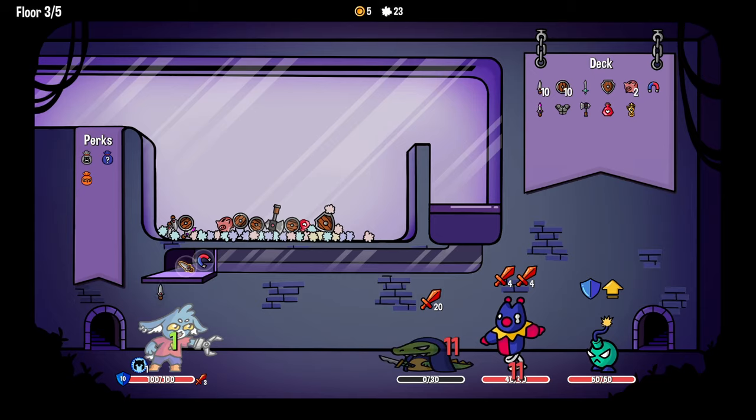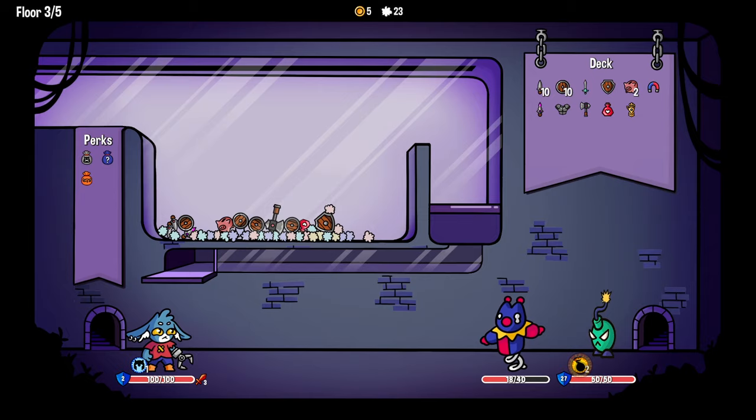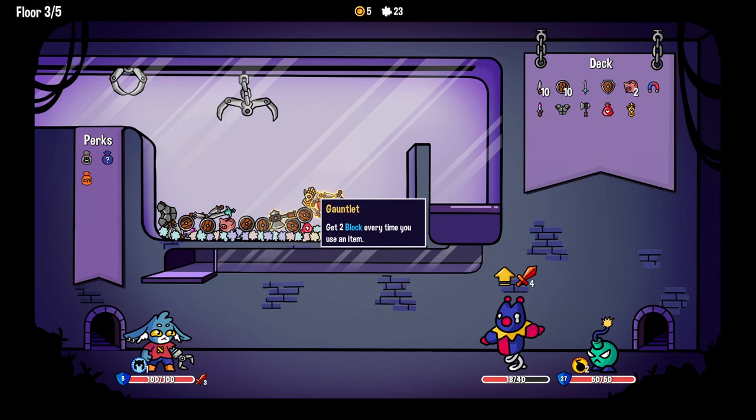Stab, stab, and then stab, stab. Okay, and you got enough block to full block this. And then he puts up armor. That's so much armor. Oh, he needs to go away.